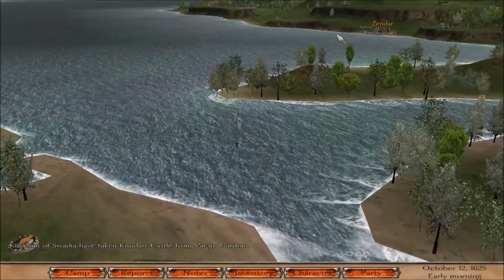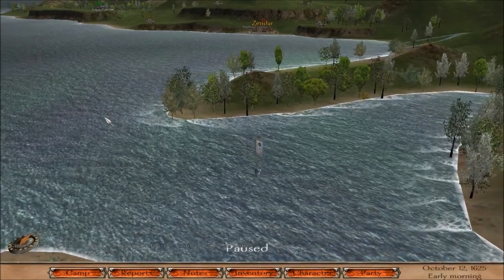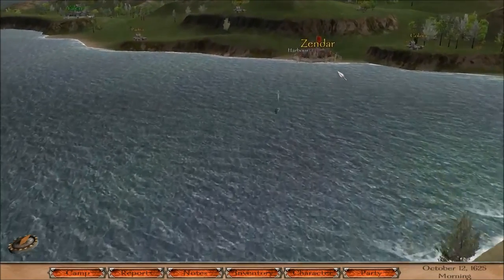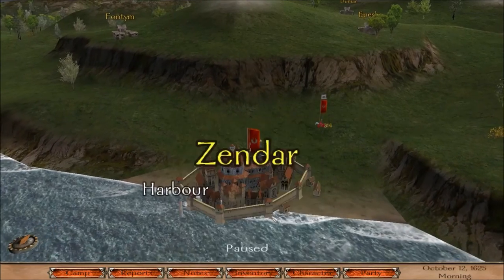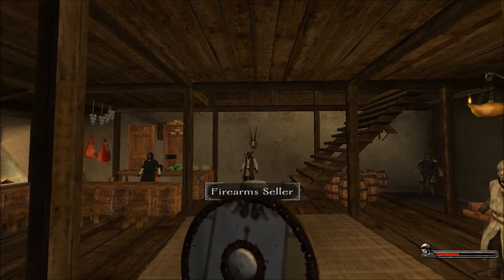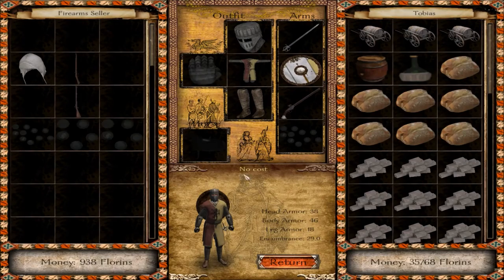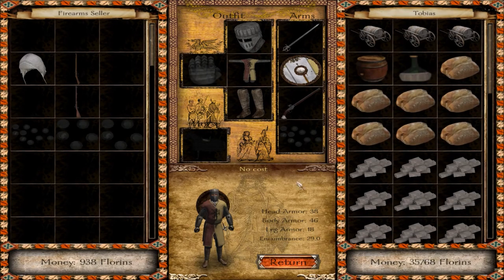We're going to make our way over to Zendar because our lady has been calling for us. I'll try one more time to check the taverns and see if maybe we can find Serafina, because obviously I would like to bring her with us into the new world. Let's visit the tavern and see if we can find our companion. It does not seem to be the case — there's the firearms merchant who sold me my pistols for 900 gold. We can obviously buy some more bullets but I already had bullets, so I didn't need them. Serafina is not here.